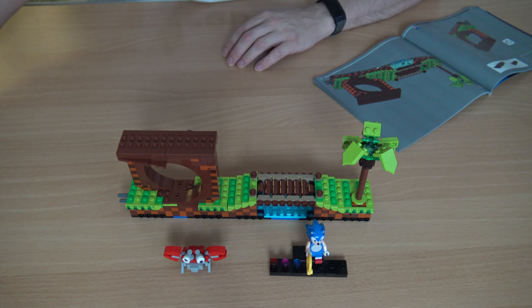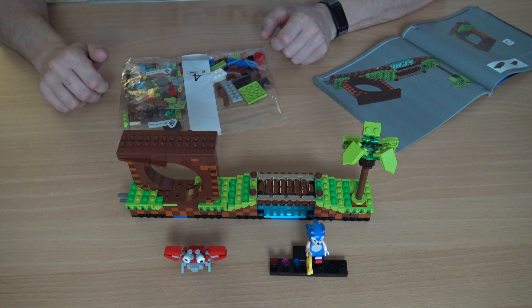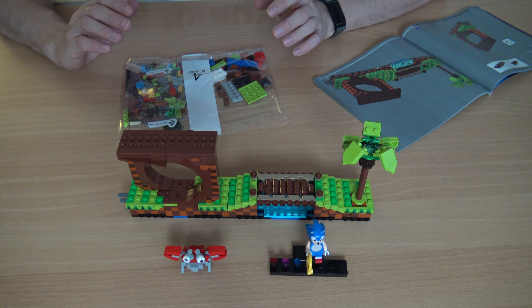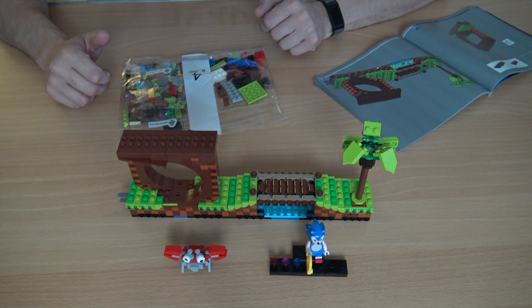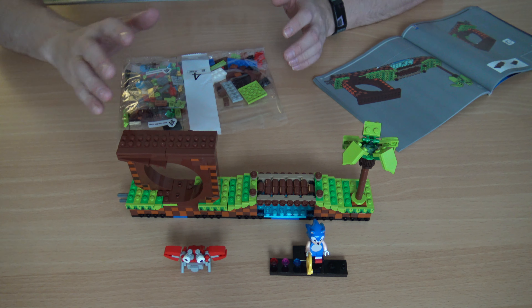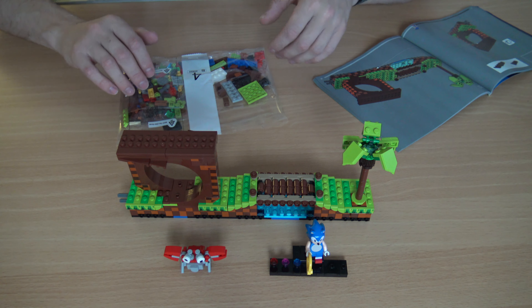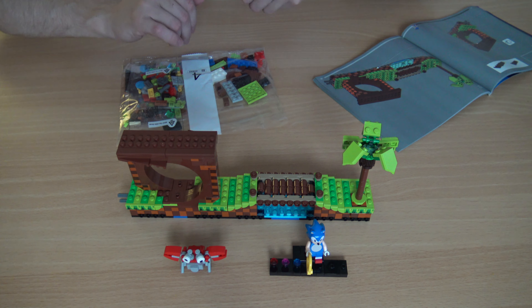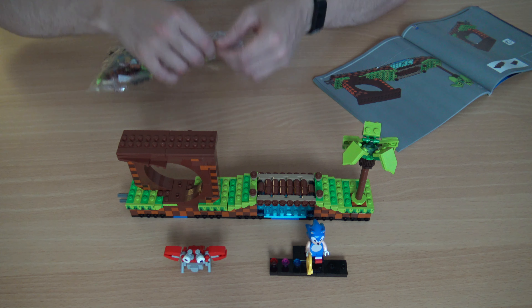Today we are going to be doing bag number four and by the looks of it we're going to be doing quite a few random miscellaneous things, because there are lots of different colourful bits in this bag. We're most likely going to be constructing maybe some of the things that go on top of this loop-de-loop, maybe some of the other little TV screens and the health bar for Sonic — stuff like that. Should be a fun one.